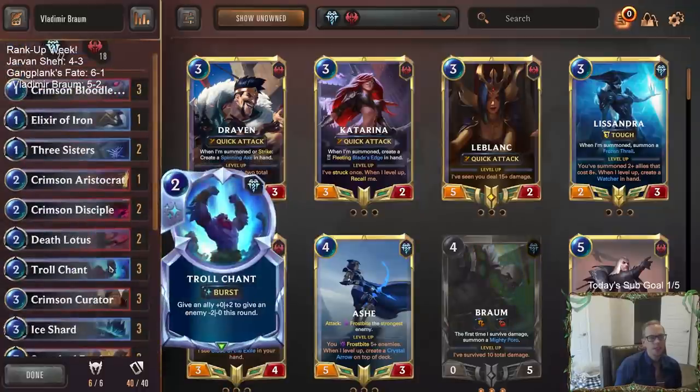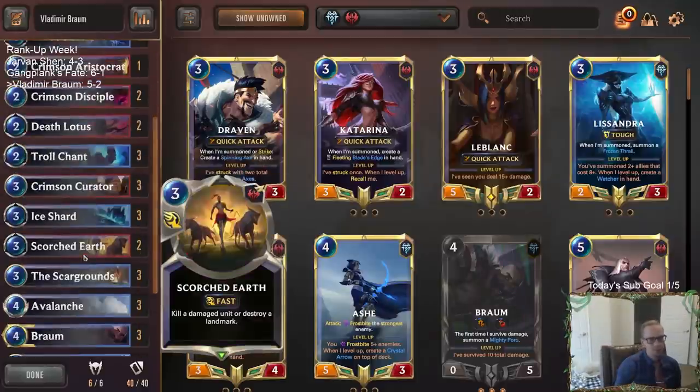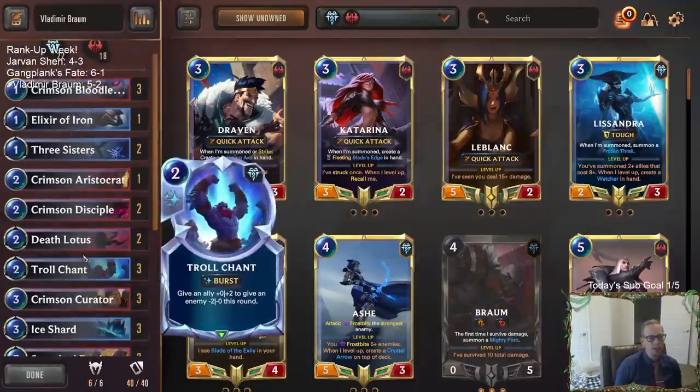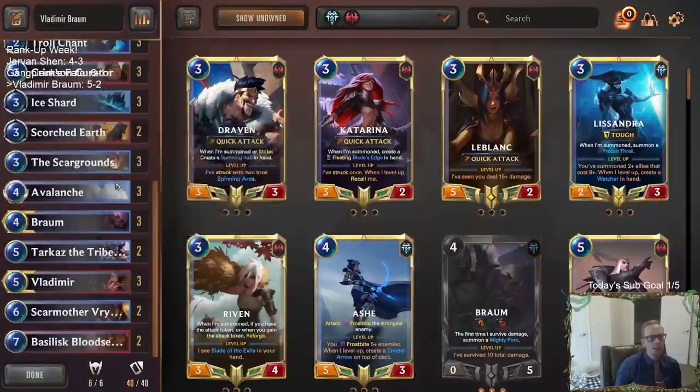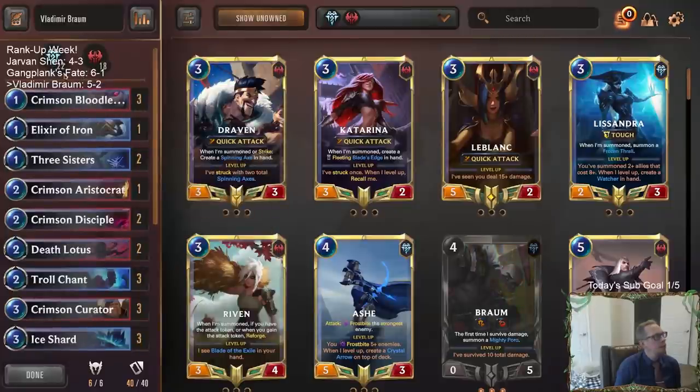Really love this deck against all the small unit decks — not Shadow Isles Control, not Karma Shadow Isles for sure. But against the small unit decks you have all these Avalanches, Ice Shards, Death Lotus, really good against a lot of the meta. I like it quite a bit. It showed up well again. So we got two decks in particular that I really, really like: Gangplank's Fate and the Vladimir Braum.